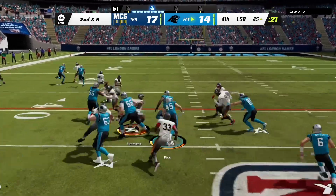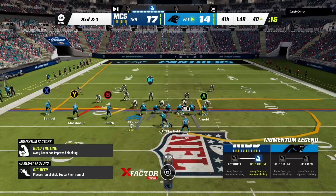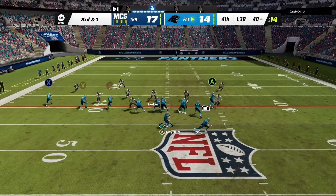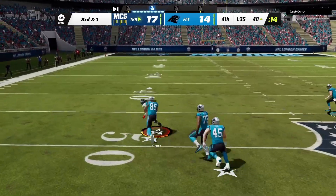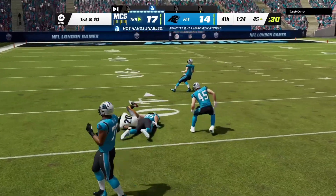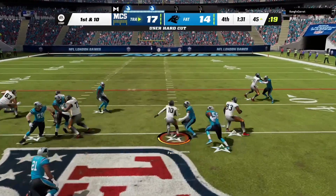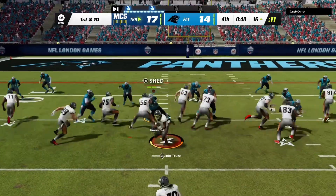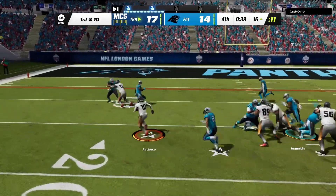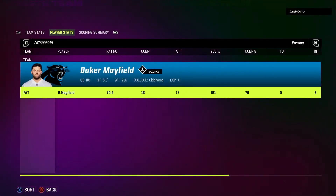We run it again and get to the first down — third and one. We try to throw to Dan Arnold but he completely reads the route. We make a stupid decision on third and one and that's going to be it. He goes ahead and scores again, and that's going to be the end of the game. I can't believe I sold that game away.